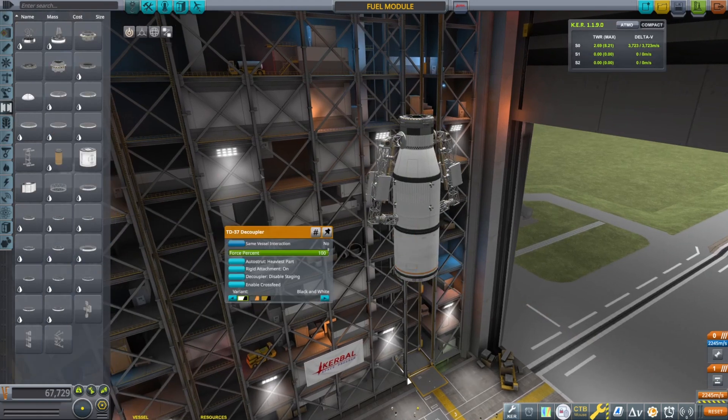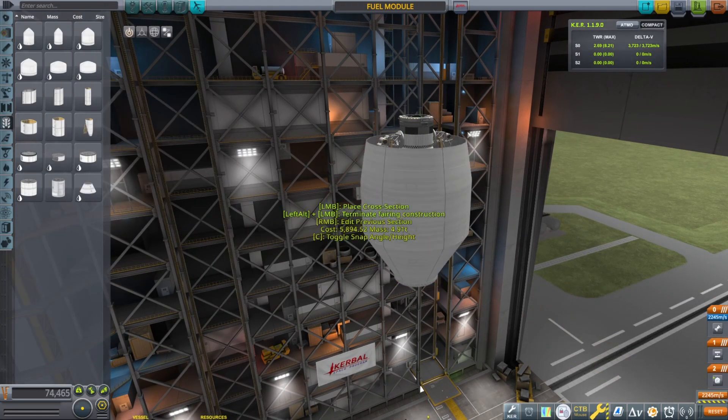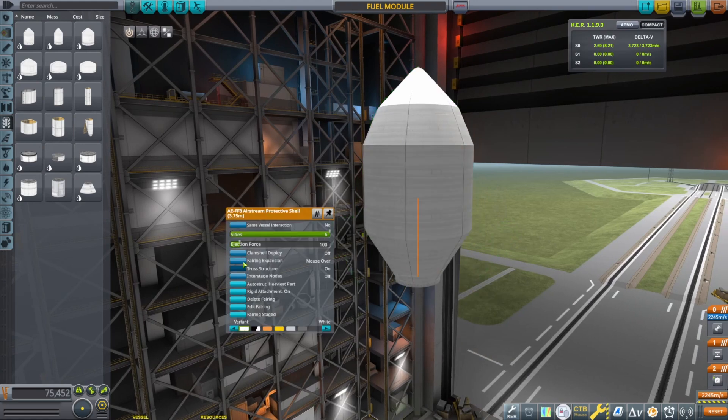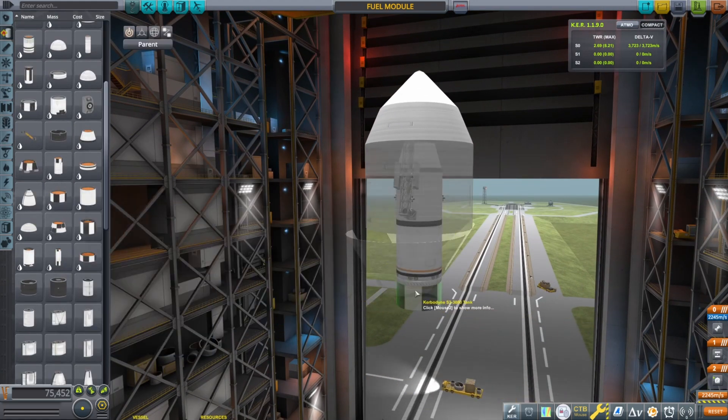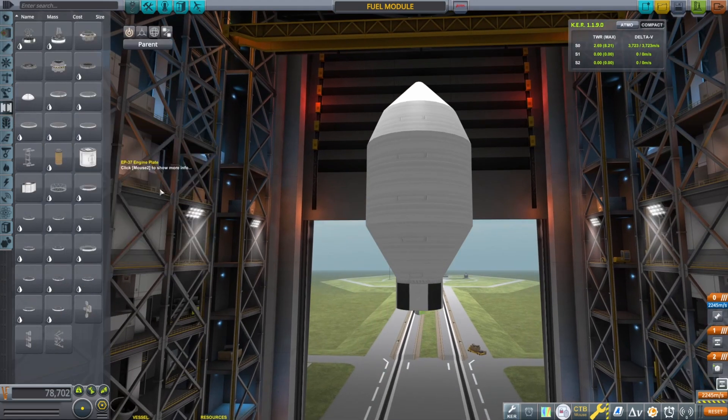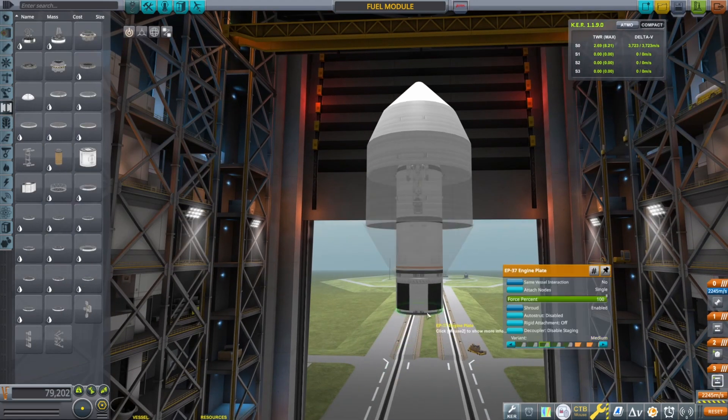Of course under gravity they don't have enough strength to go out, but the test was successful. We'll put a quick fairing on there and build the second stage next.